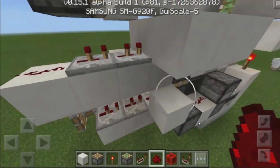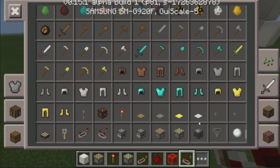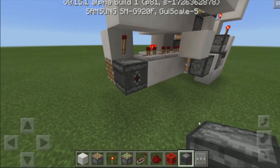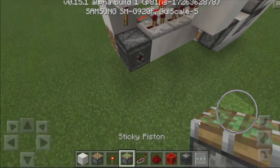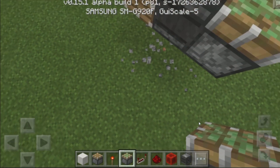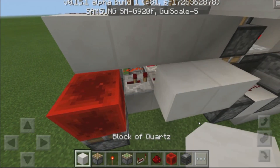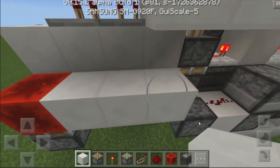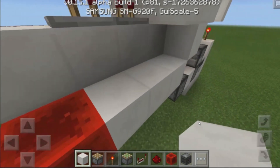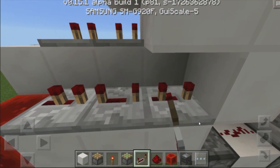So once we have that, grab yourselves another observer block, place it on the face of that extended piston, then grab yourselves a regular sticky piston and place it facing up right in front of that observer block. Destroy this block at the bottom, grab yourselves a block of redstone, place it down right over here, then place down two blocks over here to connect it up to this block, then place down a block up like this, and then place down 1, 2, 3 repeaters — set this to two ticks, this to four, and this to two.